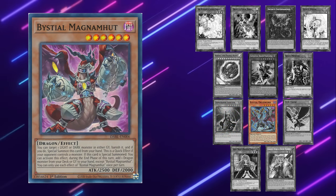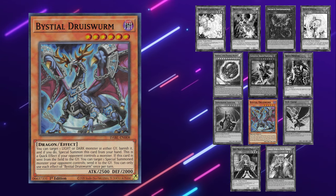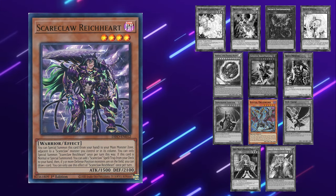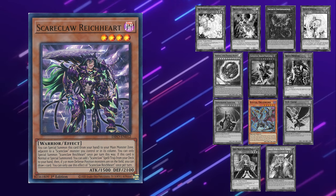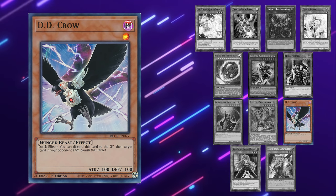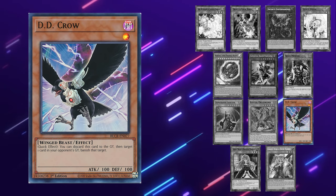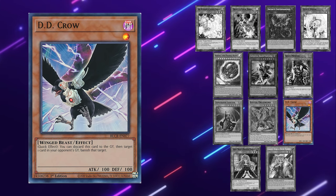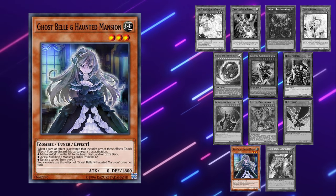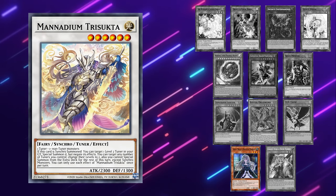Bystials are great to get rid of Scareclaw Arrival since it targets, and you can also get rid of an extender because of that. You could also hit cards like Lightheart so it can't be summoned back. It's important to note that if you summon a Bystial before they use Scareclaw Reikard, summon it in attack position — Reikard gets a bonus effect to draw a card only when there are 3 or more defense position monsters on the field, not just their field. DD Crow hits the Manadium orbs in the graveyard, but the best way to hit them is to stop the field spell from recycling them back. Between DD Crow and Bystials, just play the Bystials. As for Ghost Bell and Haunted Mansion, the only useful application in this matchup is against Manadium Trisukta, but you can always just use Imperm or Veiler instead, so I wouldn't recommend it.